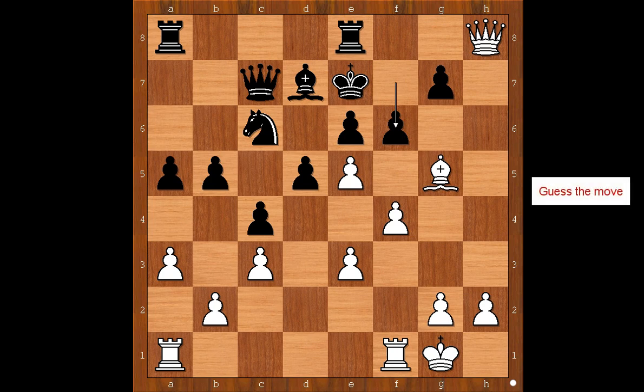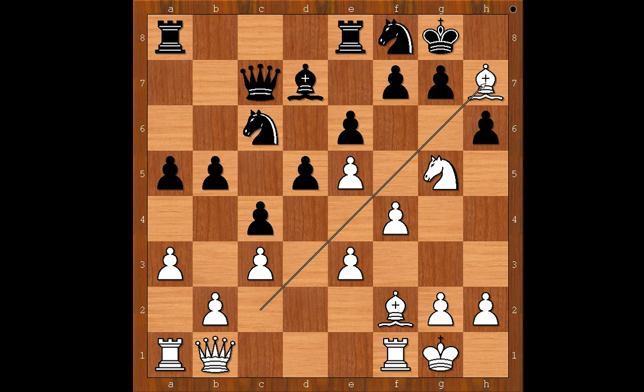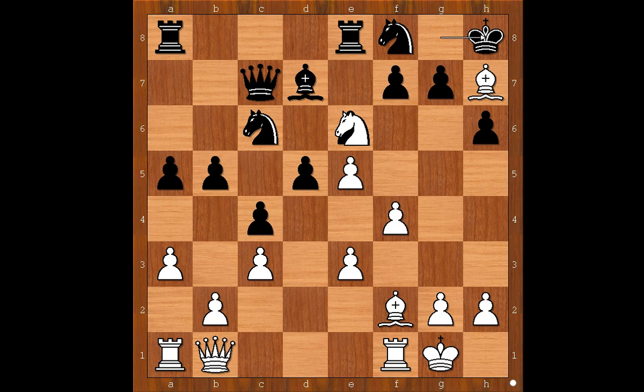How would you continue now? Queen takes on g7, or maybe there is a better move? There is a better move: bishop takes on f6 check, and after pawn takes on f6, queen takes on f6 check. And going back — if in this position king goes to h8, that is checkmate in one. The move is knight takes on f7, checkmate.